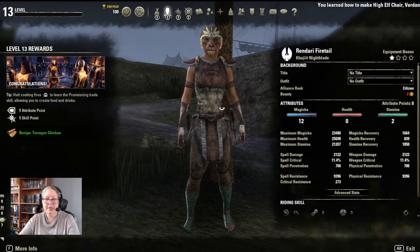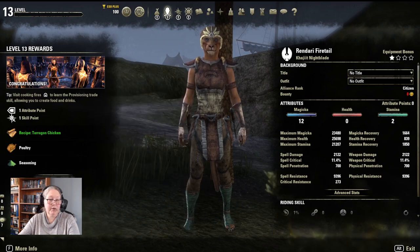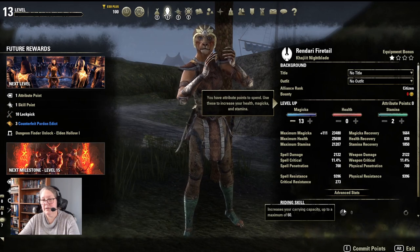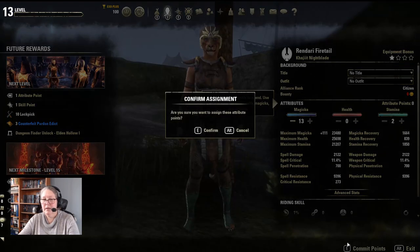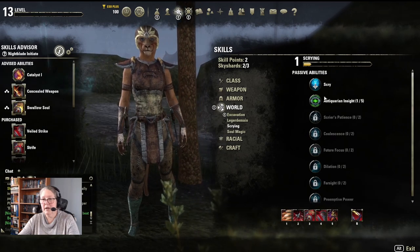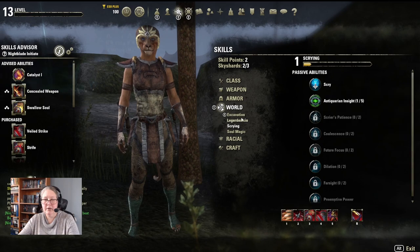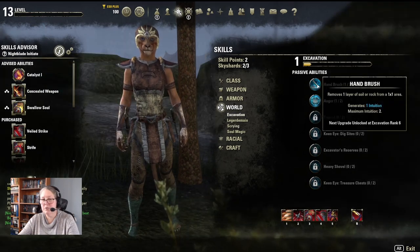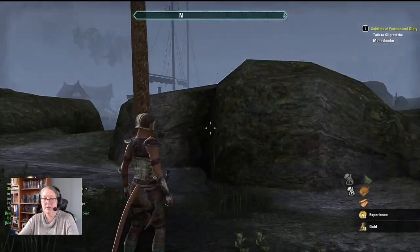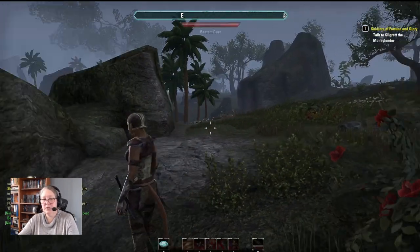We've now learned Tarragon Chicken. We have one attribute point — it's going into Magicka. Let's commit those points. I don't have anything I can level up in here, which is sad. Excavation is the same. So what I'm actually going to do is hold onto those points so that I can level things up as I need to, without having to return to the storyline.